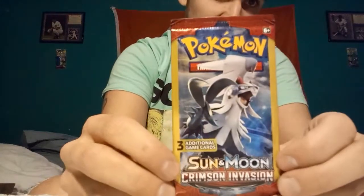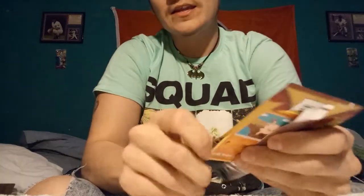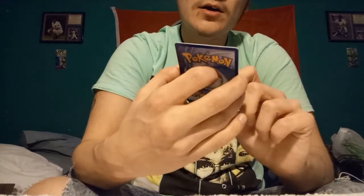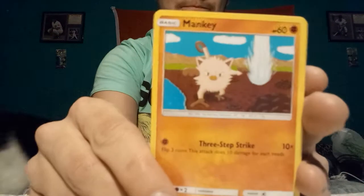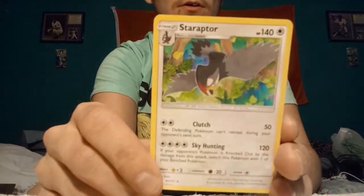And then last pack — let's hope for something good. Like I said, with them being Dollar Tree packs I didn't think anything too good would come in them, but it is what it is. I just kind of wanted to try them out and see what we could get. We have a Hakamo-o, a Mankey, and for our last card, a Staraptor.